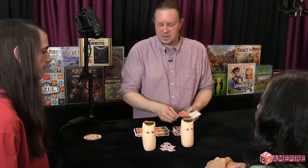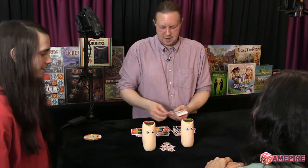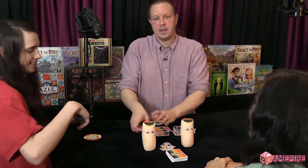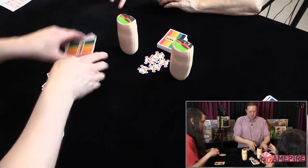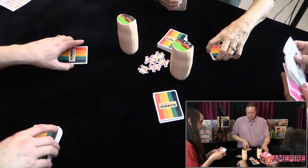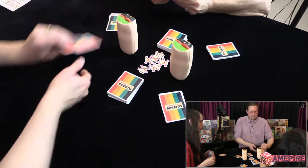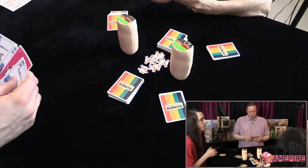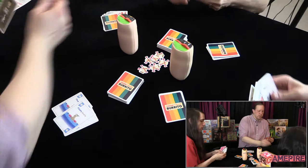Why am I counting out? I said I was going to do that. I'm going to make two drop piles because Eddie and I ran out of cards. Three, two, one burrito — I cheated, I'm sorry. I cheated.